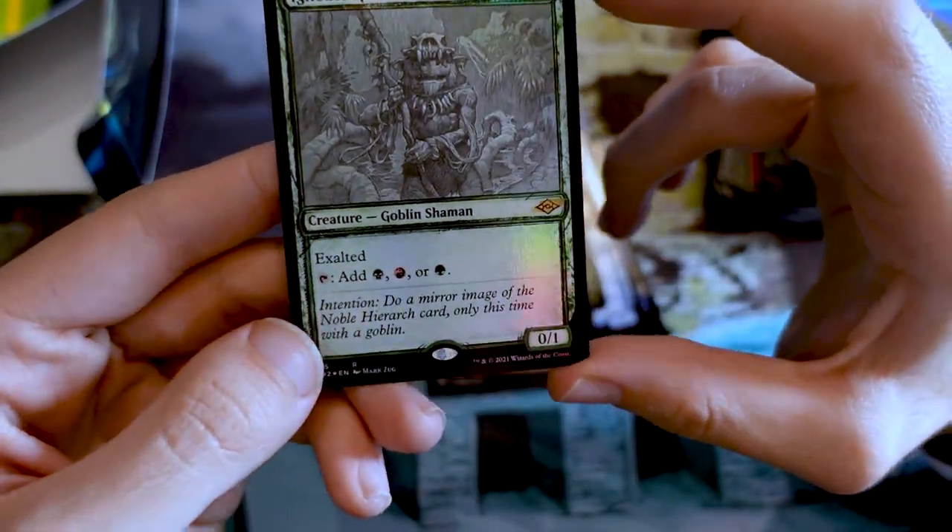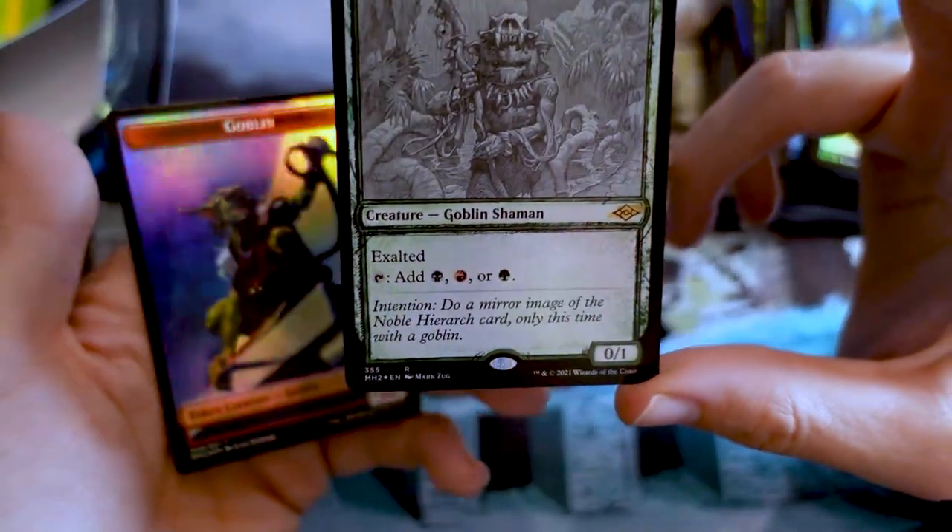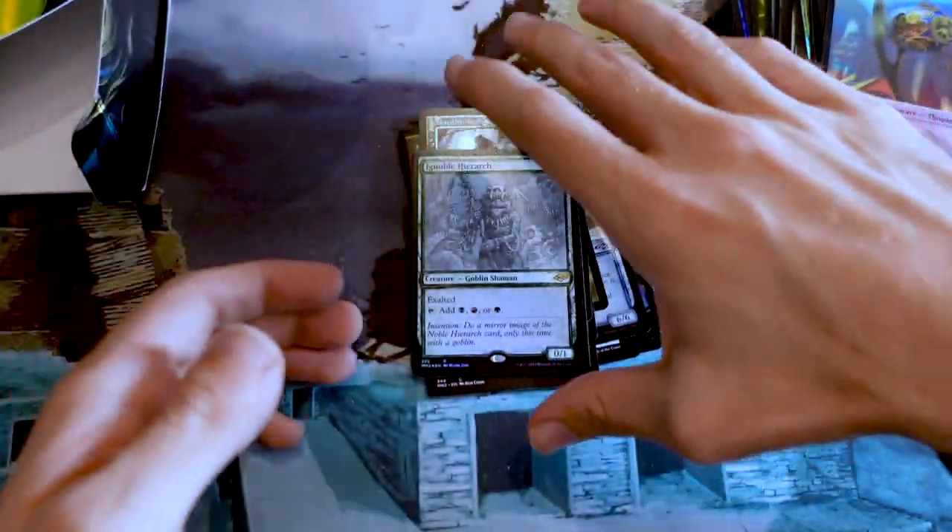I love the intention here — a mirror image of the Noble Hierarch card, only this time with a goblin. I wonder what else you could do that for — what other cards you could just do with a goblin. Tezzeret but it's a goblin instead. I don't know. Alright, two more packs left.